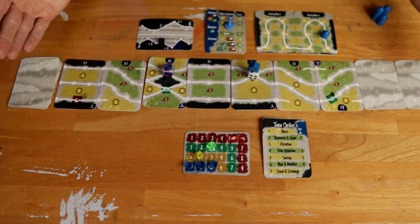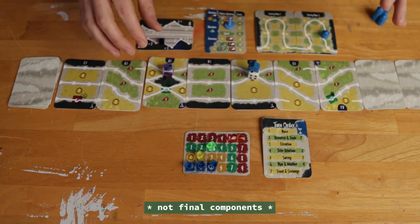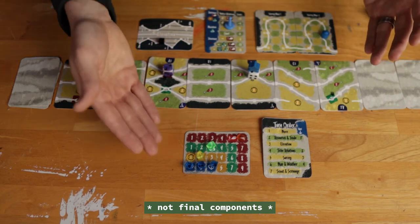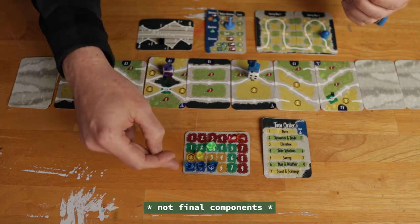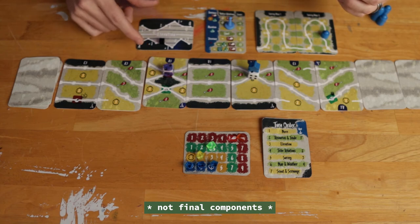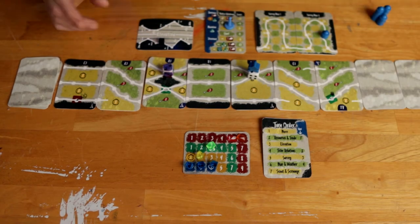A quick lay of the land. In front of us we have the map cards with all these different road spaces and forest spaces with resources on them. Down here we have a resource tracker that has food, supplies, pelts, and health. We have a turn order card, an elevation which affects our stamina, the tribe relations card, and the survey where we're supposed to be surveying as much of the land we're traveling through as possible.